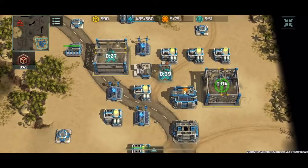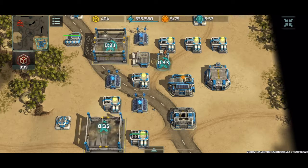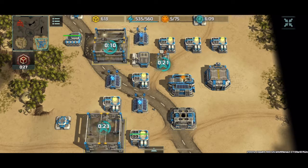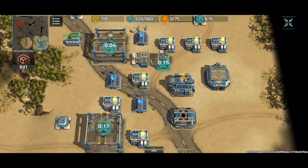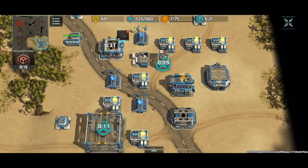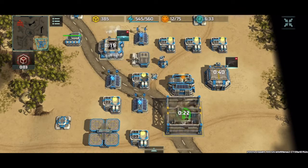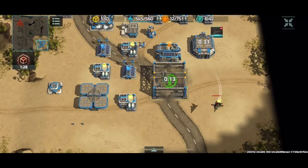I would actually recommend going for at least five supply centers before you start producing units. I'm going to get out a special vehicle factory airfield, and I'm actually going to get some Vertex out as well to counter those Hawks and get some map control.